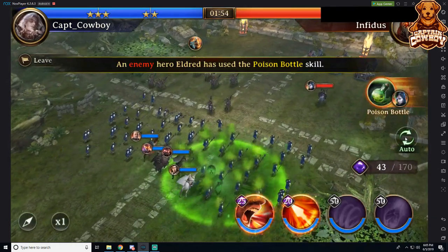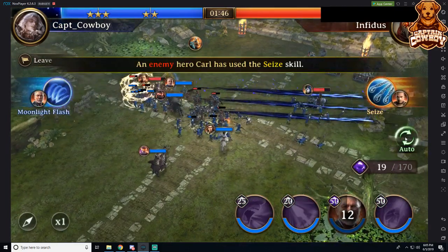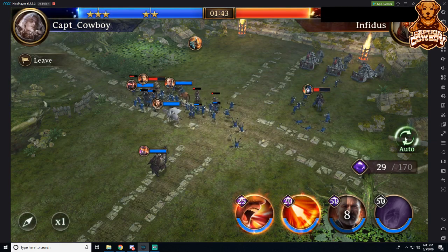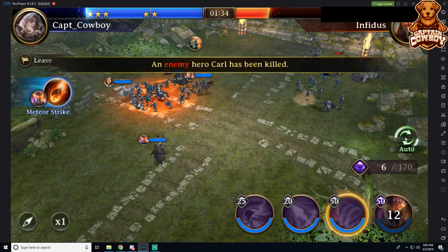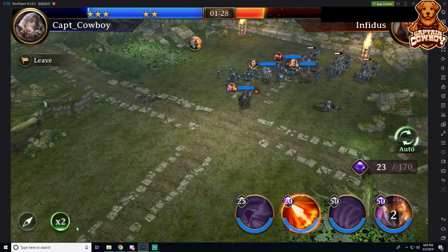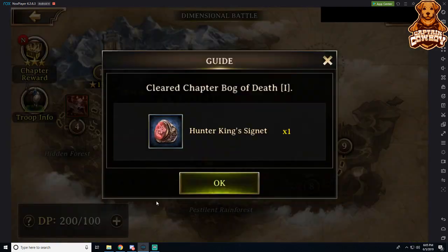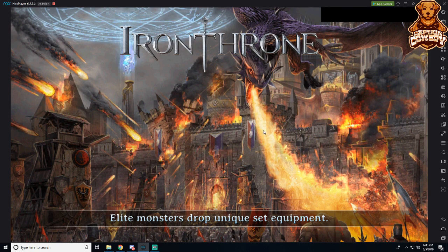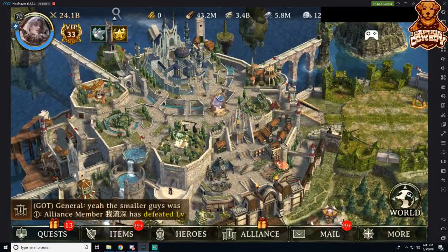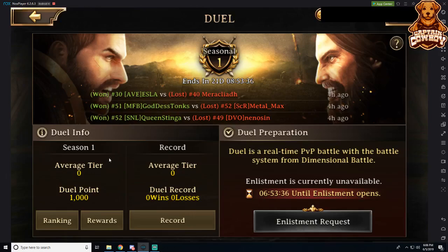If you don't really know what you're doing, you can always hit auto and it will automatically utilize skills to take care of enemy troops. If you know what you want and are trying to figure it out for duel, you might not want to use auto, but you can always speed up your battle. Duel only occurs about once every eight hours, so it's very important to get in there when it's available. It looks very similar to this dimensional battle — you're paired up with enemies from your own kingdom or other kingdoms for a real-time battle, and you get rewards afterwards. Here we can see that in seven hours we'd be able to enter the duel arena.